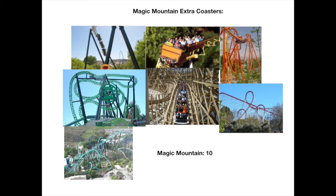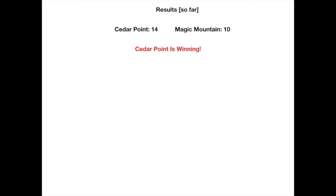Now for Magic Mountain's extra coasters. They have rides like Tatsu, Full Throttle, Riddler's Revenge, Green Lantern: First Flight, and others — gaining them seven points, bringing them to ten total. Cedar Point is on fourteen. So Magic Mountain needs a comeback — we've still got flat rides and scenery to compare, so the battle isn't over yet.